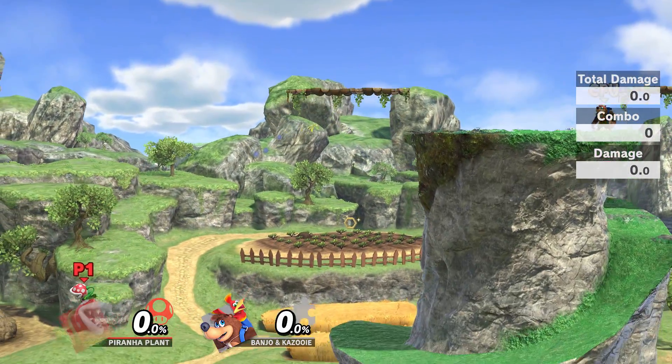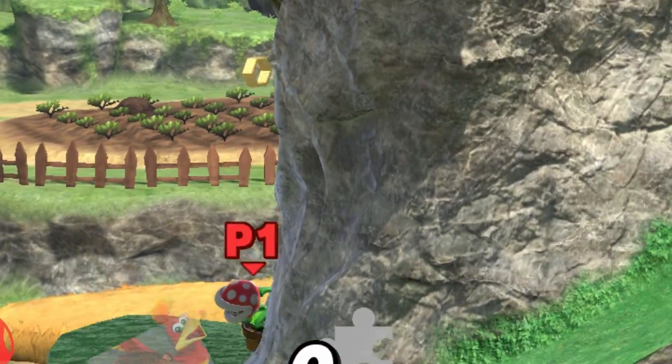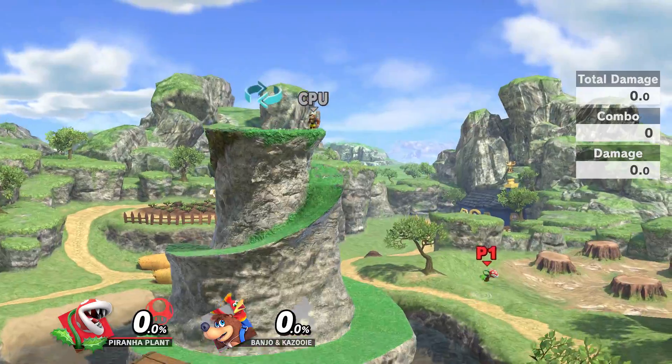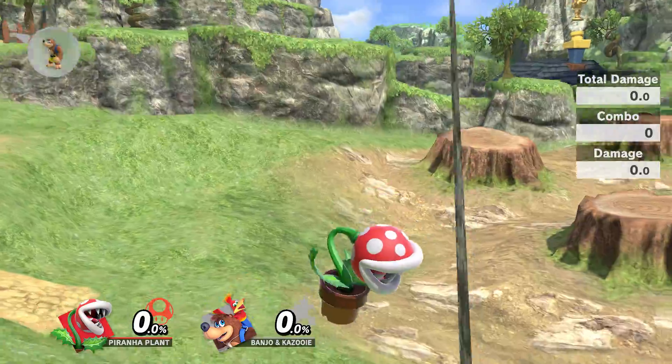If you didn't realise already, the reason we need to fly is because most of the stage model has no collision. Anyway, in order to grab one of these items, I figure we're going to need to catch it as the level is spinning. So let's line this up.